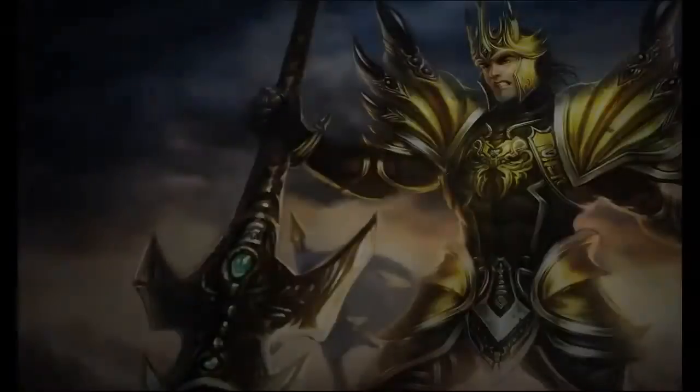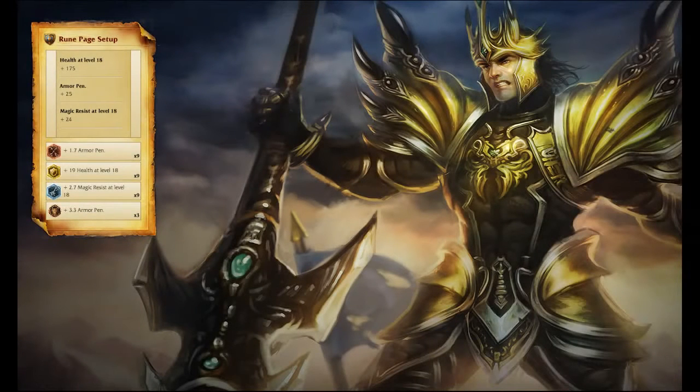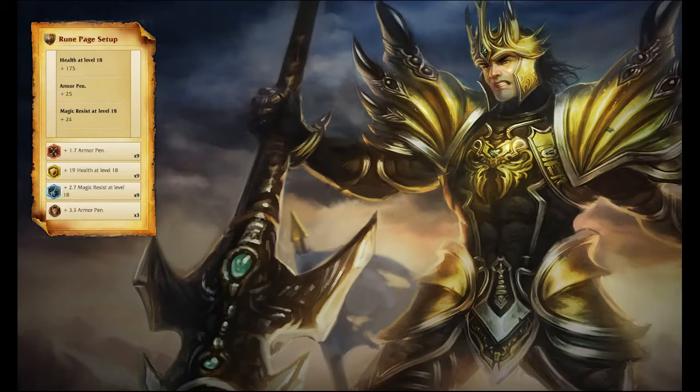Now let's talk builds. I take Armor Penetration Marks, Health per level Seals, Magic Resist per level Glyphs, and Armor Penetration Quintessences. I use 21-8-1 Masteries, taking Strength of the Spirit in Defense, and improving my Exhaust and Ghost Summoner spells.